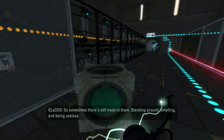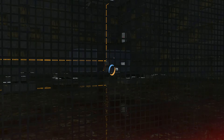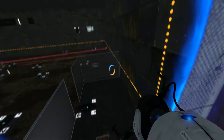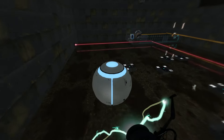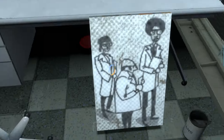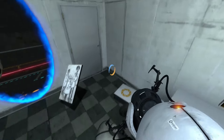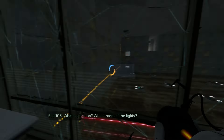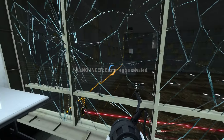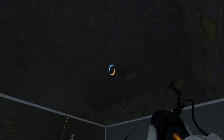I'm still cleaning out the test chambers, so sometimes there's still trash in them — standing around, smelling, being useless. Alright, so that's going to drop the ball. Is that going to fall onto the faith plate by the time I get back over there? I hope not. Oh, do I have to take it all the way back over? I kind of hope not because I really don't like these. Oh look at that, that's cool. Is that a button? Can I press the button? I can pick that up. What's going on? Who turned off the lights? Easter egg activated.